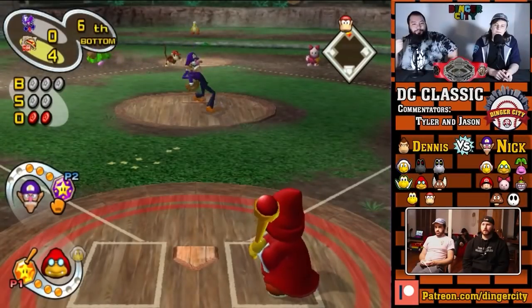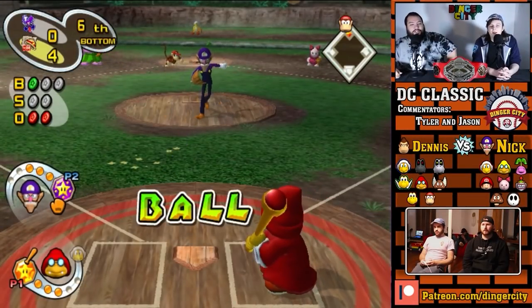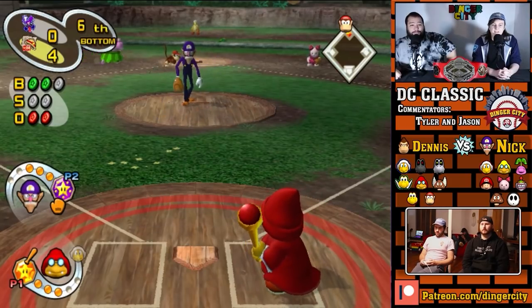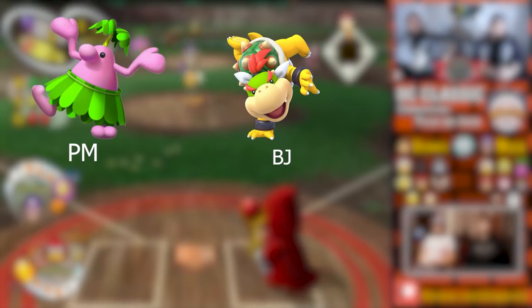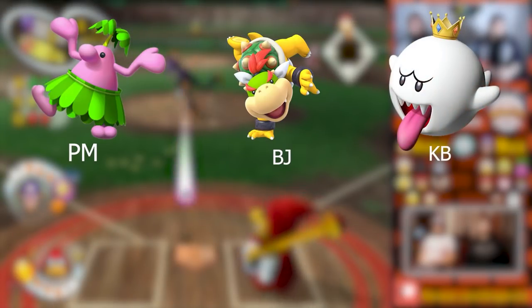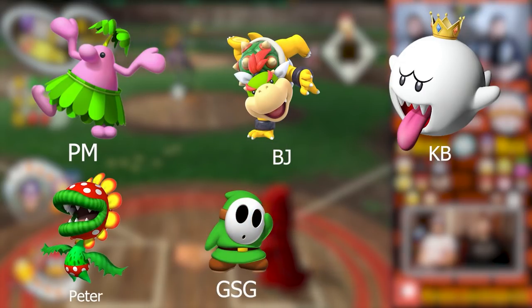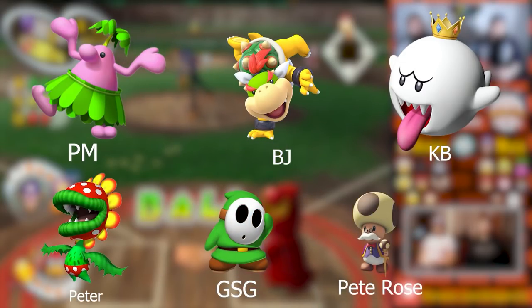Character nicknames. Various characters in the game have been given nicknames by the community which have caught on amongst many. Some of the most famous ones are PM for Red Pianta (aka the Pink Menace), BJ for Bowser Jr., KB for King Boo, Peter for Petey Piranha, GSG for Green Shy Guy, and Pete Rose for Toadsworth.